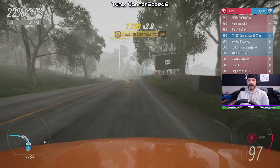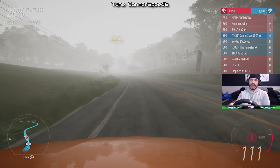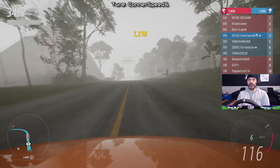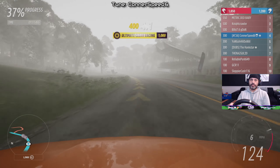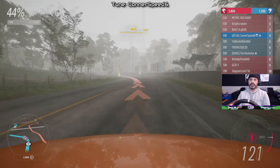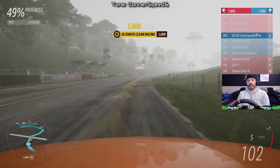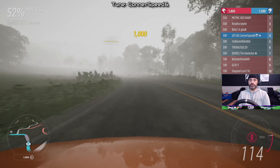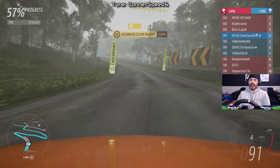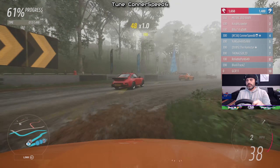The Corvette is struggling for grip. It's up to me now — hopefully I can catch up to the goons out front. I'm nervous, I'm shaking a little bit. I have no assists on — no ABS, no traction control, sim steering. I do have the braking line on because I'm in an online event and I'm using a wheel, so don't come after me in the comments for that. I'm actually doing pretty good. It's a low class event so it's not too difficult and I'm not locking up the brakes, which was my biggest fear.